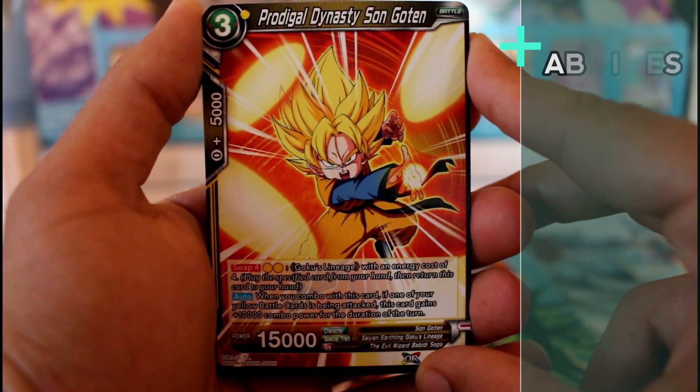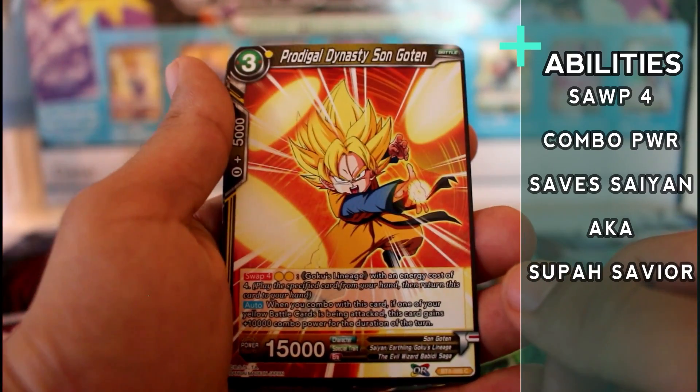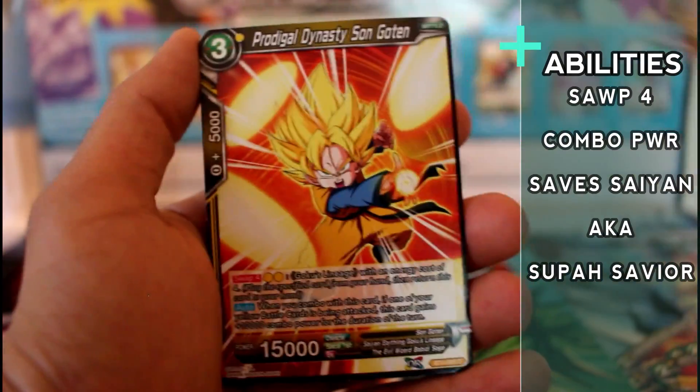This card protects your battle cards. You combo with it and it gives a pretty strong power buff for yellow battle cards. On top of that, he also has a swap — so he's pretty darn good.